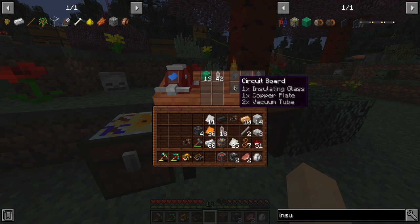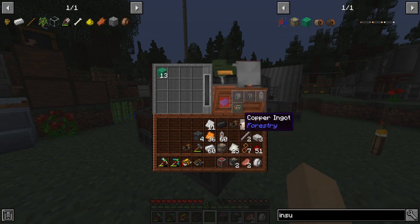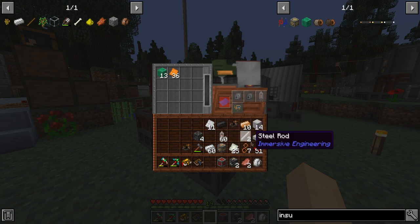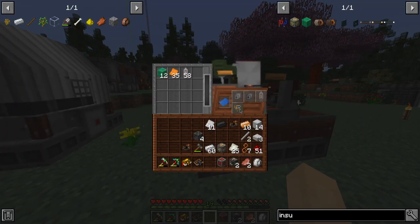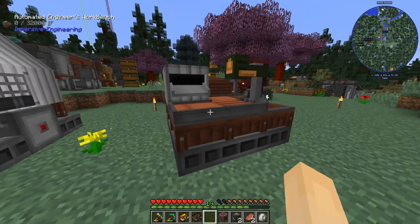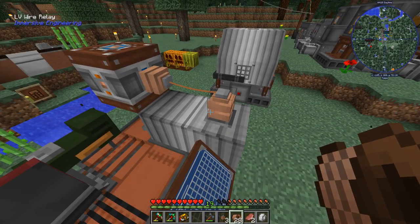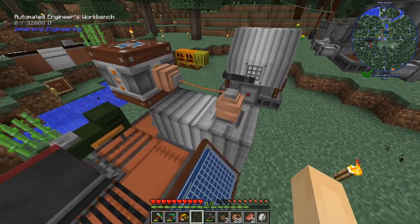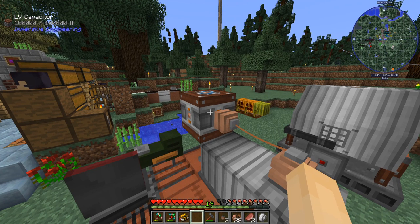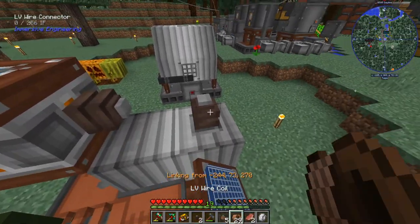If I want to make circuit boards I need insulating glass, vacuum tubes, and copper plates — I have all of those. Let's grab this blueprint and manually throw in the items needed. I need power — it needs 32,000. Those are relays. Connectors might help. Look at this — the press thing is working, that's pretty cool.